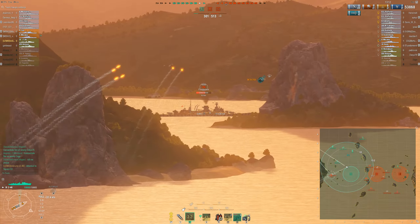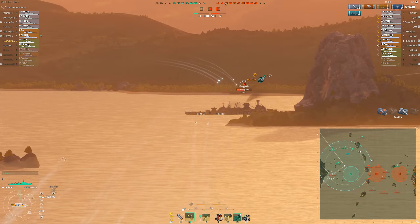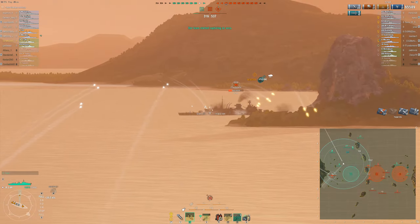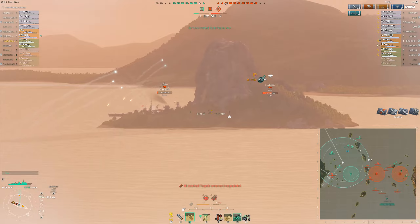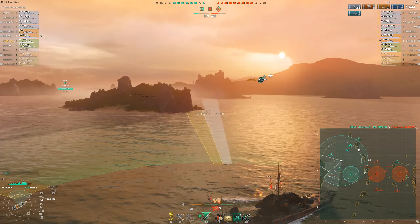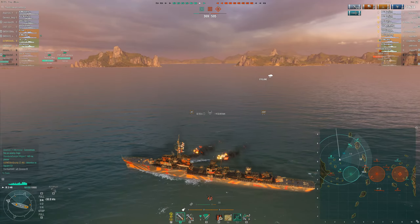The Roon gets spotted 9km broadside to me and I immediately switch to AP shells. And there you can see the strength of the German destroyers — those shells really hurt. I land a 2.5k salvo, another 2.5k salvo and even a salvo with over 5k damage. The Roon is just melting here. My aim is a little bit off as the Roon goes forward again and he barely manages to get behind this island before I am able to finish him off. But luckily our Moskva finishes him off.